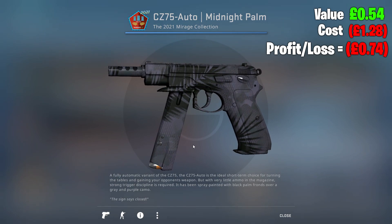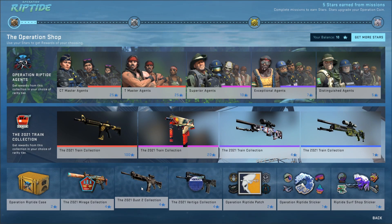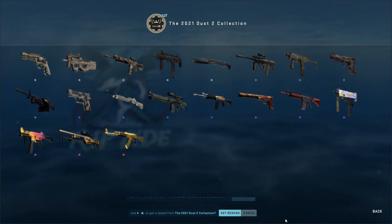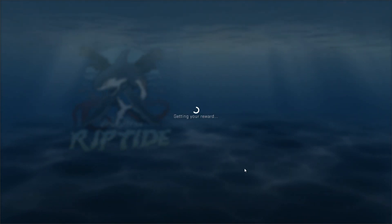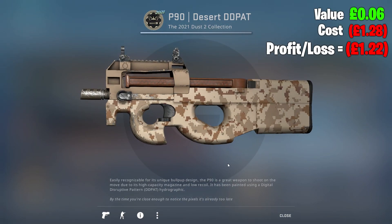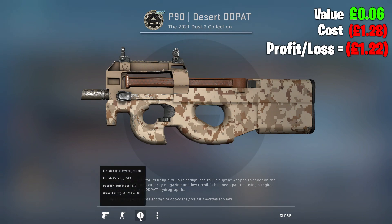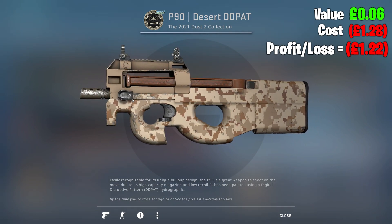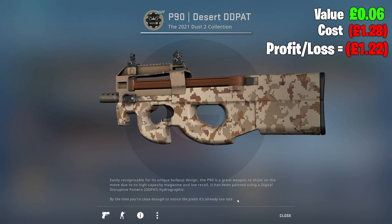We've actually got loads of these - I feel like I've got more of these than Grace, which is very strange, but I'm not going to say no to it. I'll definitely take it. That's two collections today. What are we going to pull? P90 Desert - field tested - in minimal wear condition. Our floats we've been getting are actually surprisingly good.